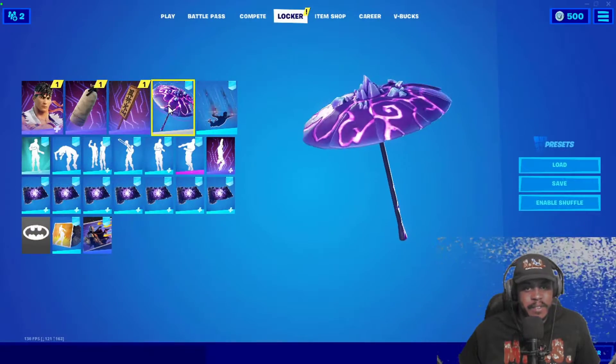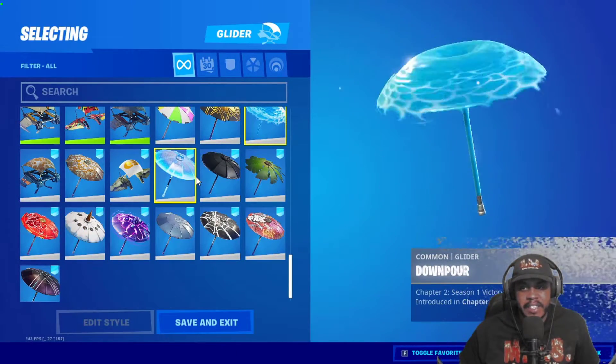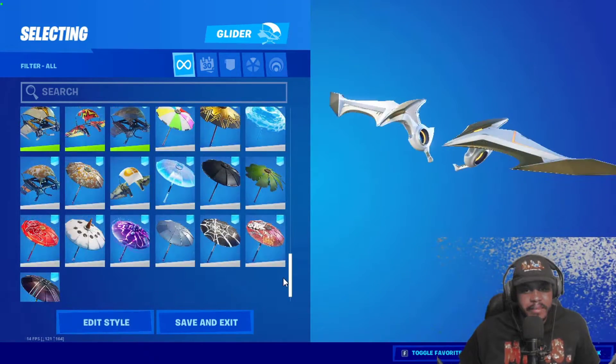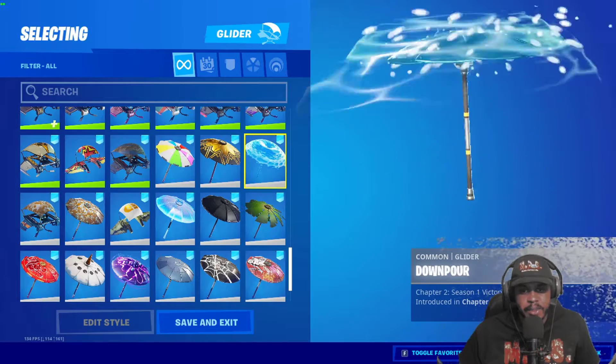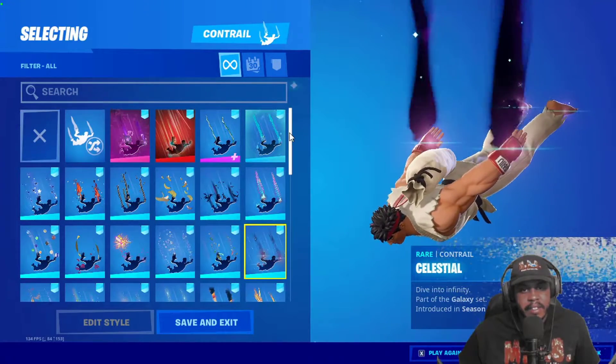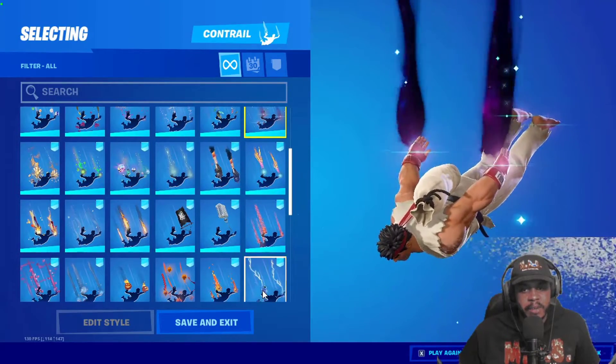I'm gonna go ahead and cop the skin. We're gonna need a different glider — I feel like the water one would be good because it's kind of like a hadouken, you know. Yeah, let's go with the water one. I think that'd be good, it's kind of like a hadouken.